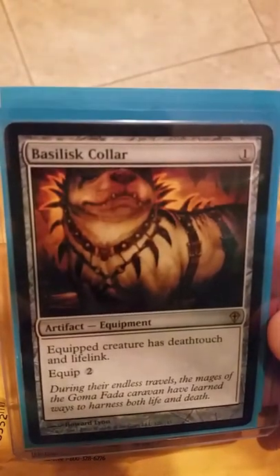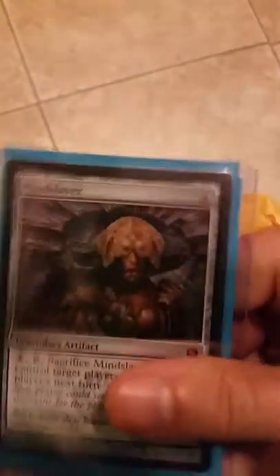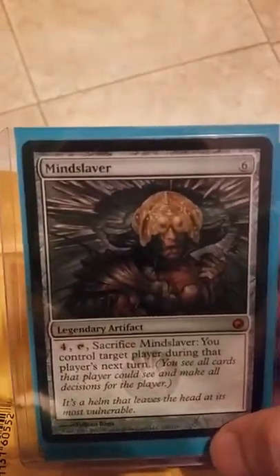Another Clifftop Retreat — focus game way off. What's annoying is it just doesn't stay in focus, it auto-focuses and I just want it to stay. Ballistic Collar — equipped creature has deathtouch.